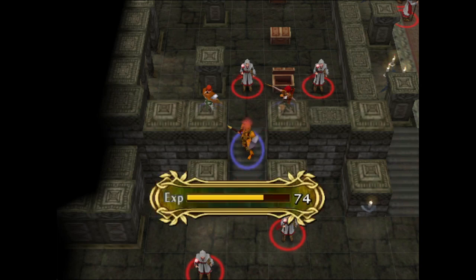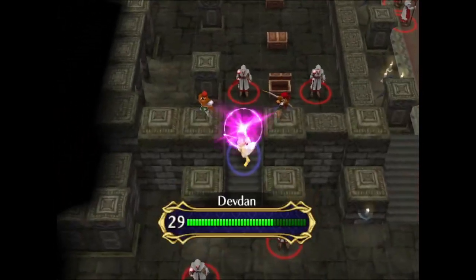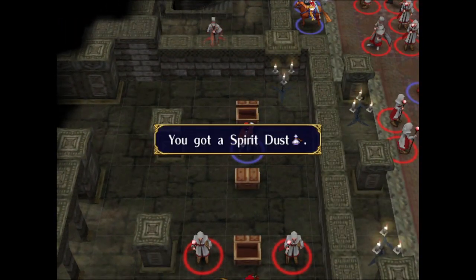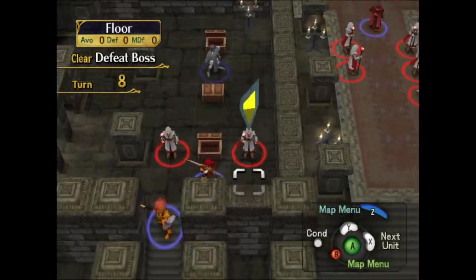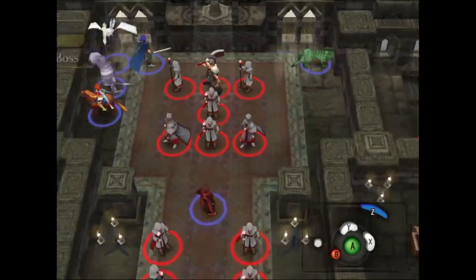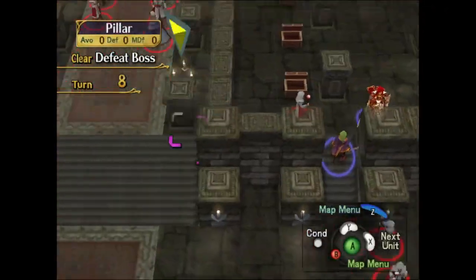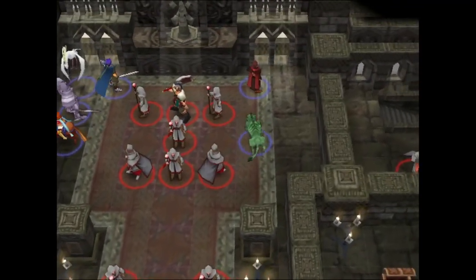He got the KO, which is fine. All of my units need the experience points one way or another. I'll grab that chest — a Spirit Dust. I don't think it would be possible to get that other chest opened, unfortunately. Thank you for the Physic. And that's going to be my turn. Next turn, I'm going to be able to deal with Schaefer and finally finish off this chapter.